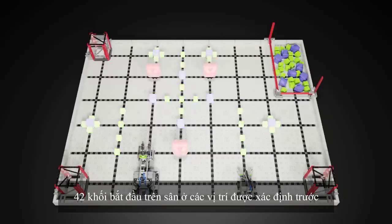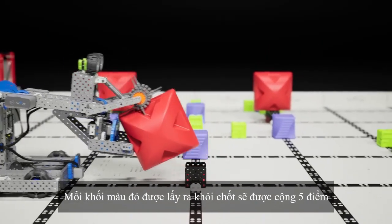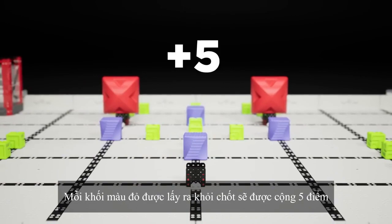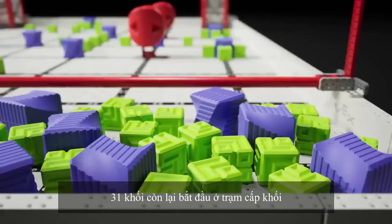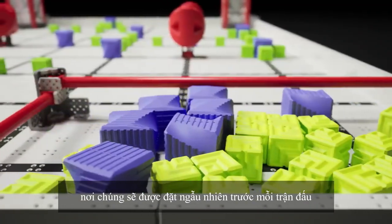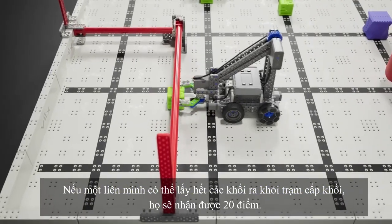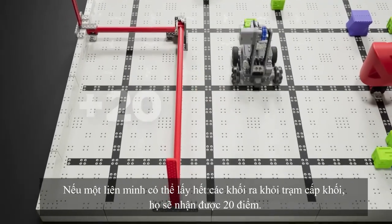42 blocks begin on the field in predetermined locations. Red blocks begin on top of starting pegs, and each red block removed from a starting peg is worth five points. The remaining 31 blocks begin in the supply zone, where they will be randomly placed before each match. If an alliance is able to empty the supply zone, they will receive 20 points.